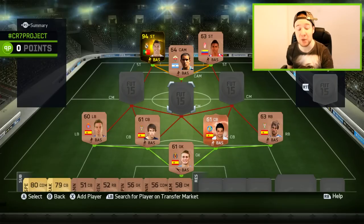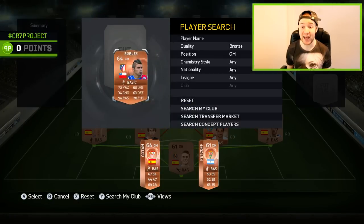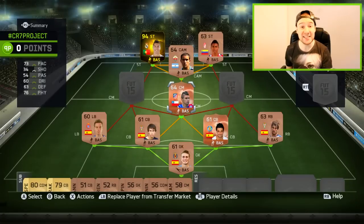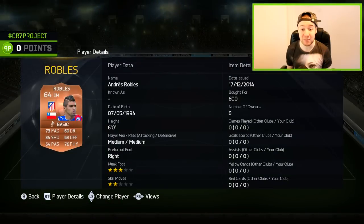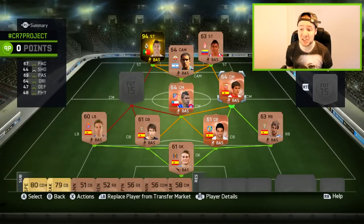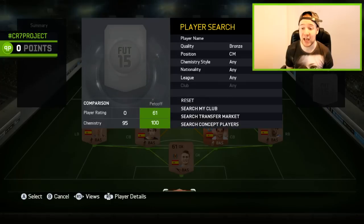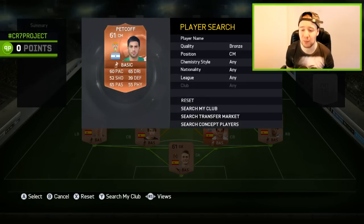The first player was recommended in the comments — Robeles. What a bronze card: 73 pace, 63 defense, 76 physicals, standing at six foot. That's a crazy bronze — maybe he's a bronze beast. We're going to try him out, 600 coins paid. Second one is Cotan — 69 passing, not too bad for a bronze. And the last one is Predkov, with 60 pace he doesn't look too good, but he's the only rare bronze midfielder left.